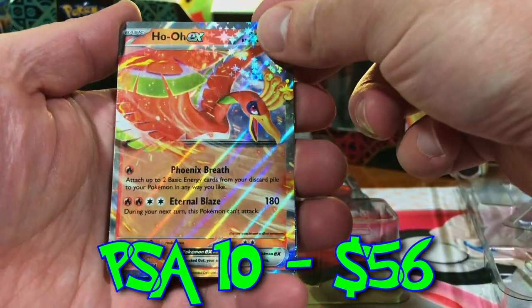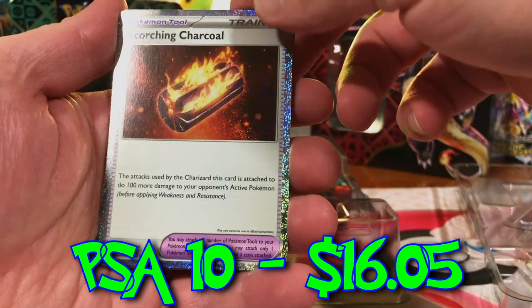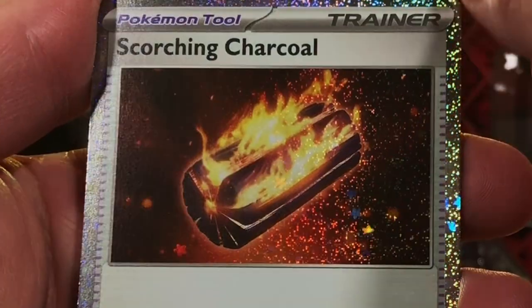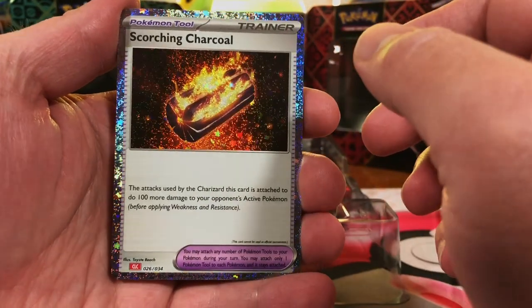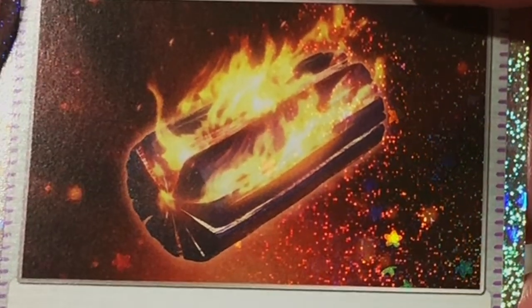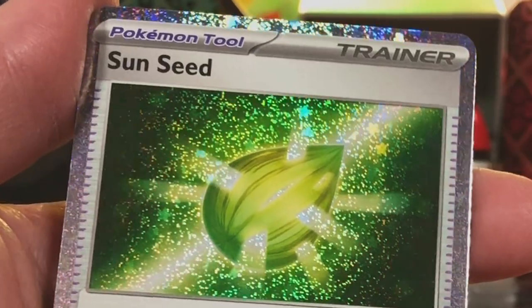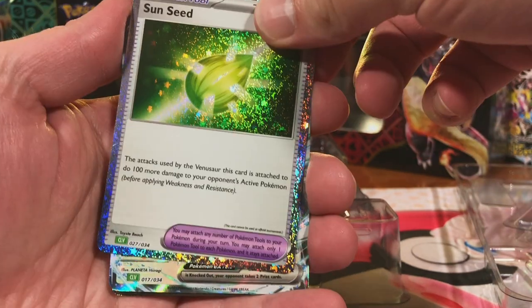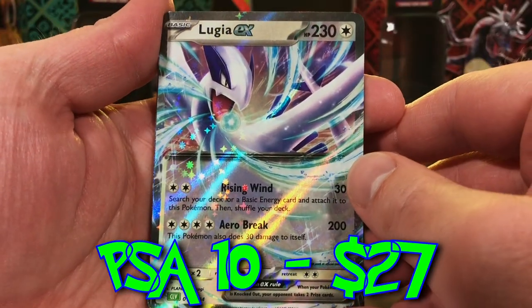Let's take a look at these. We got the Ho-Oh — beautiful, beautiful promo. Scorching Charcoal. I love the holo pattern on this — look at the sides, that is nice. It may just be a trainer, but look at that holo pattern. They're like flaming cinders in the holo pattern. Nice. And then a Sunseed — same thing, look at all that sparkle. These holos are awesome. And then we got our regular size Lugia EX.